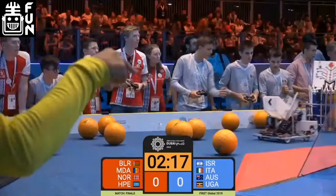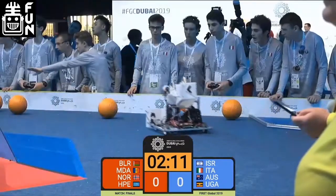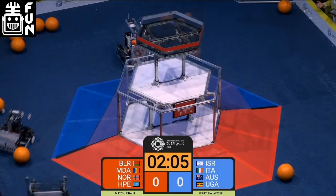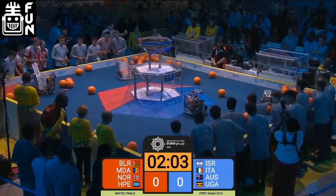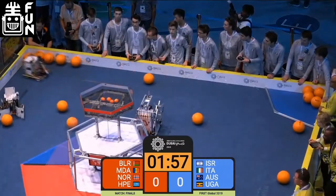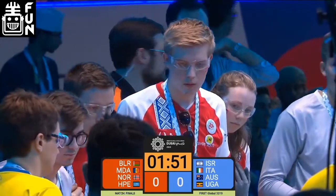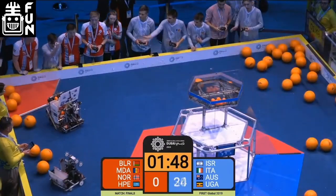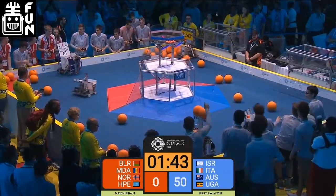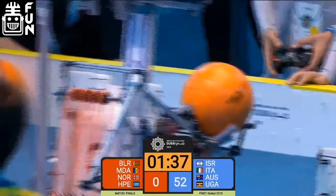Last year the alliances were completely random and it was best of one elimination matches — number one was paired with number three and they just dominated. This year it seems a little bit more fair. The eight alliances competed in a round robin where they each played two matches, then the top four played another round robin where each played three matches, and then the top two from that round robin played a best of three in the finals, which is what we're watching right now.